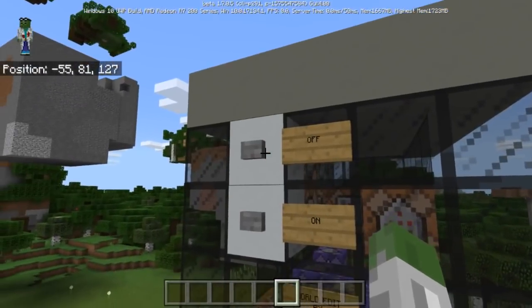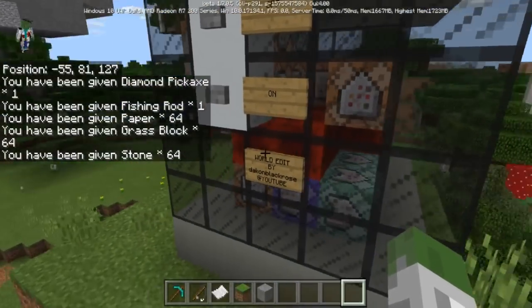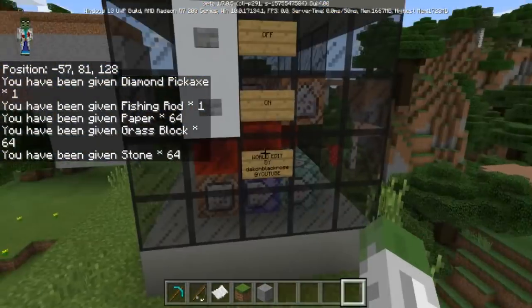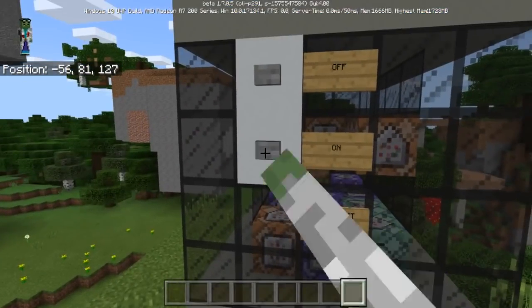Whenever you press the on button, make sure you're not within the first like five slots. Just get in the last one and just turn it on. It will activate and give you the items that you need to use the world edit. If you do not want to use world edit anymore, just turn it off and you can turn it right back on.